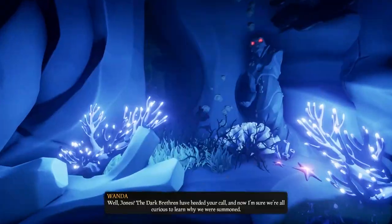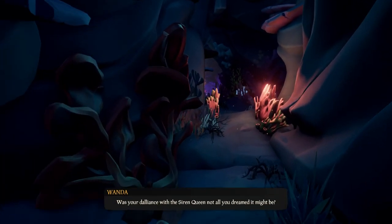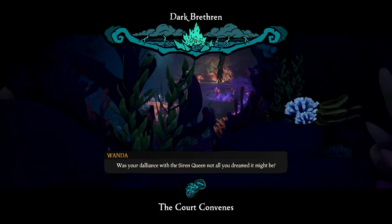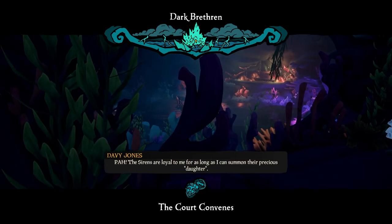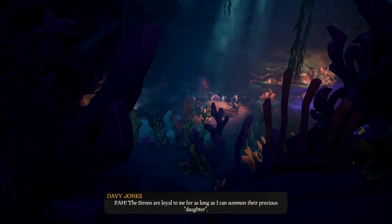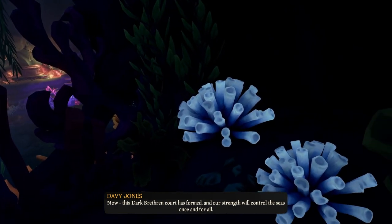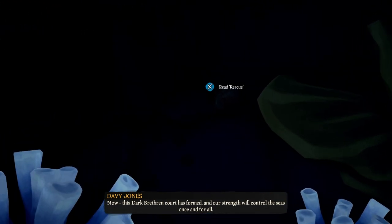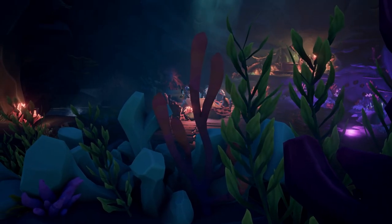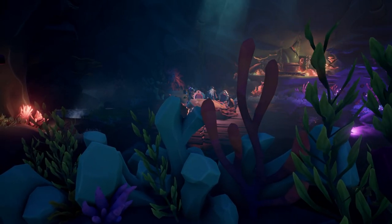Riding down the water slide, it's going to drop you to this dark brethren meeting that we are going to sneak upon. I recommend staying back in the shadows and listening to the conversation because it's really interesting lore being dropped here — so take your time with this part. Before you go any further, there is a journal right here on the right side that you need to make sure you get. You also need to listen to the whole conversation — don't interrupt it, otherwise you're going to miss out on a commendation here as well.